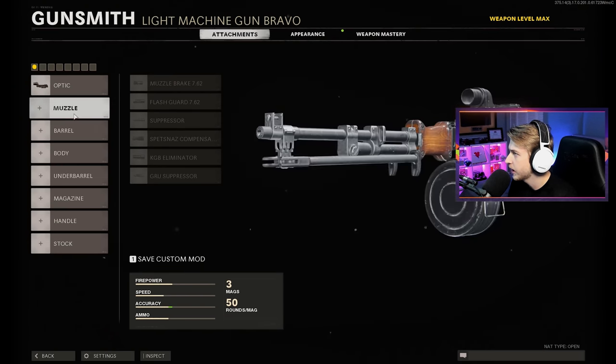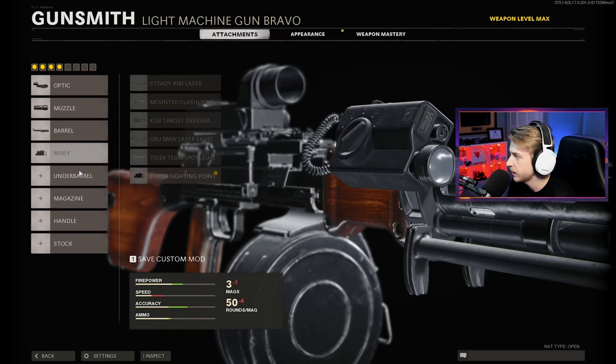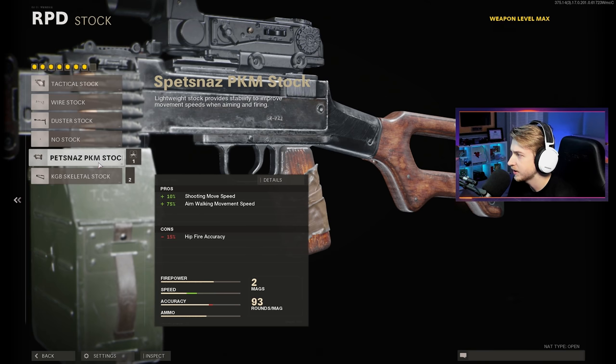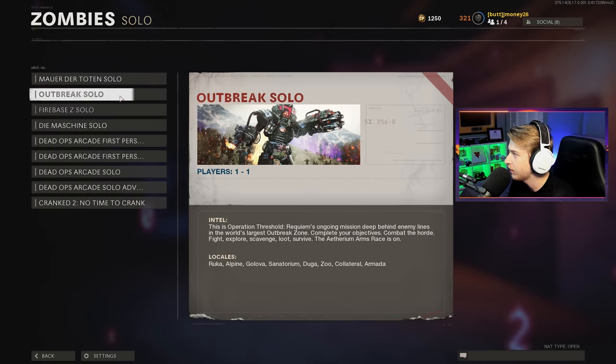For our optic, I'm going with the Cobra Red Dot, putting on the KGB Eliminator. Let's go with the Task Force Barrel, Ember Sighting Point, Bruiser Grip, Underground Fast Mag, Serpent Wrap, and the Spetsnaz PKM Stock. We all know how long it took me to find Orda last time, so let's just hop into Outbreak and start searching.